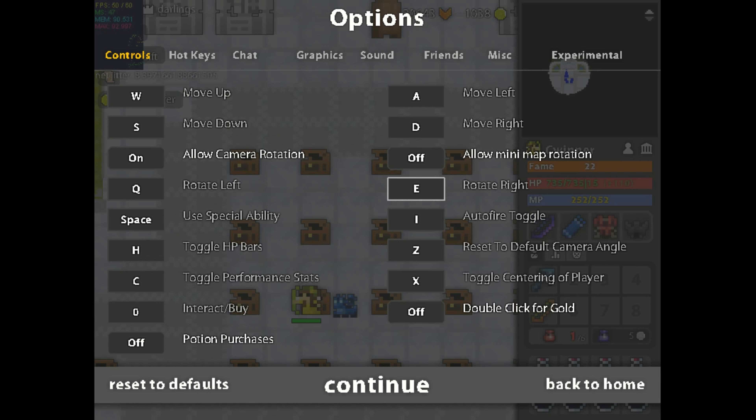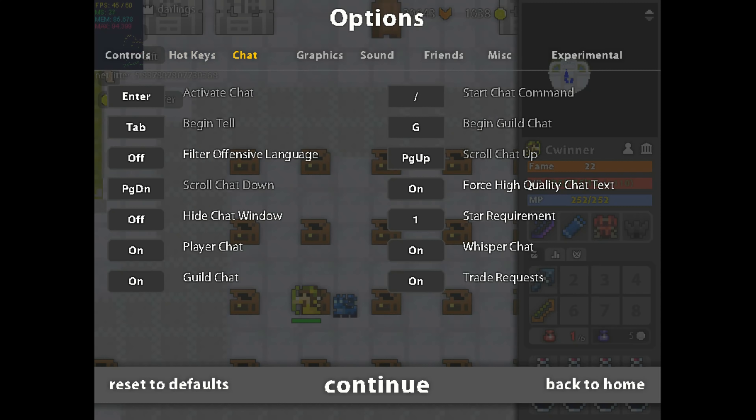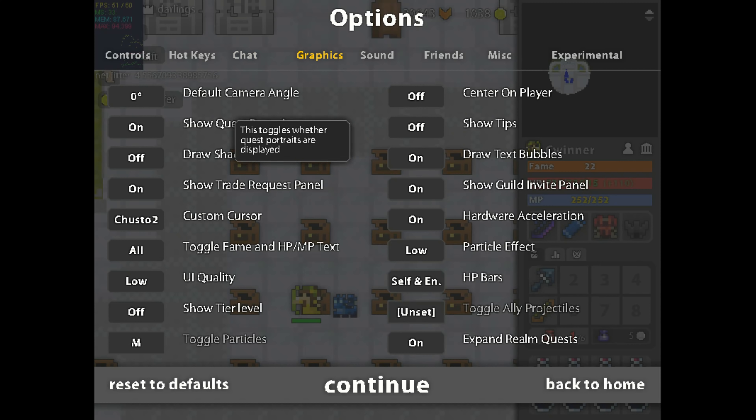You can turn chat off if you want, it's just a preference. You're going to want to turn draw shadows off — that can help a little bit. Set UI quality to low, that'll help a little bit. Particle effects low, hardware acceleration on. For HP bars, set it to self and enemy — that's usually the best.